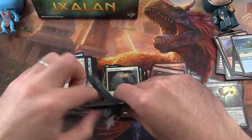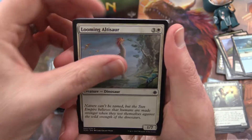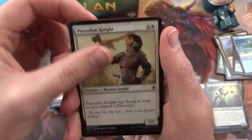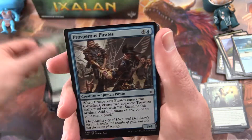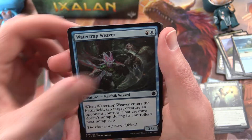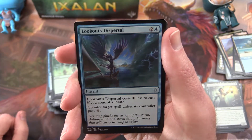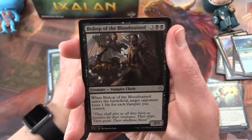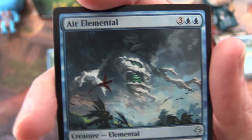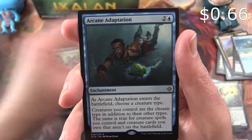Two-thirds of the way through this video. Next: Looming Altasaur, Queens Bay Soldier, Fire Shrine Keeper, Pterodon Knight, Ixali's Diviner, Prosperous Pirates, Contract Killing, Hijack, Water Trap Weaver, Blinding Fog. Uncommon Lookout's Dispersal, Bishop of the Bloodstained, Air Elemental — love that artwork. Arcane Adaptation is the rare.